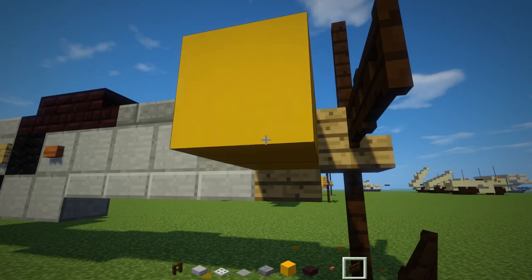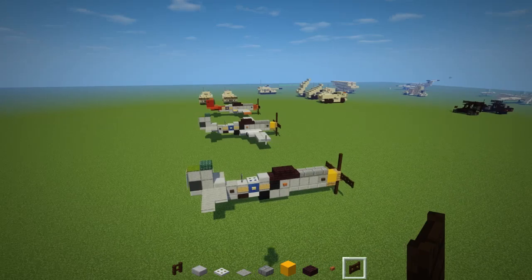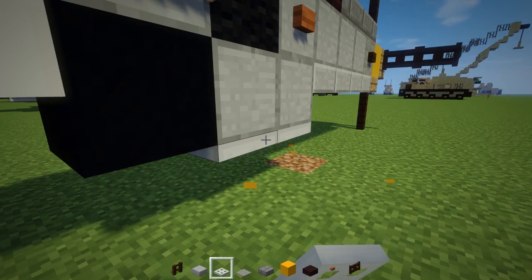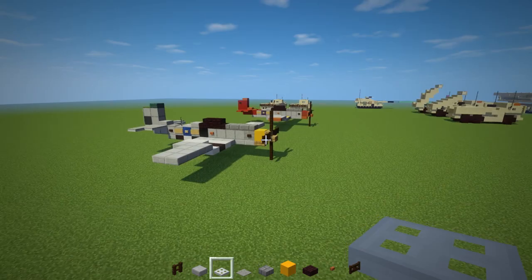I think that's pretty much it for the fuselage. Actually, we're going to add that little section down here — there are like two iron trapdoors. This is where it connects to the bomb, and it's also like a fighter-bomber, not just a fighter — it carries bombs underneath.